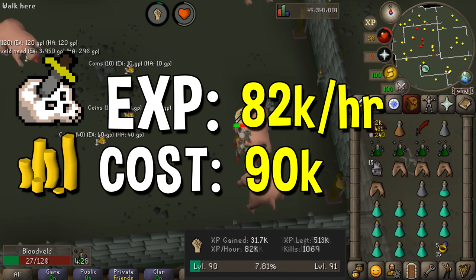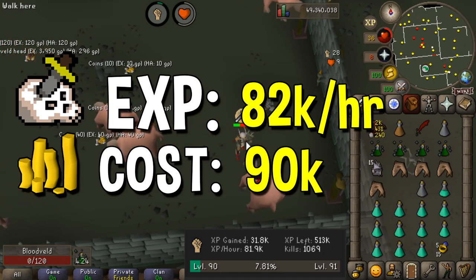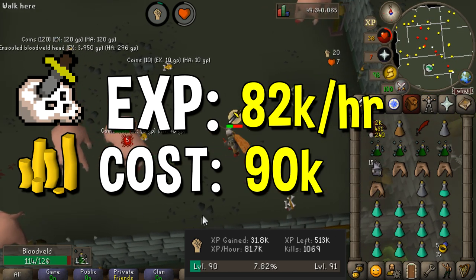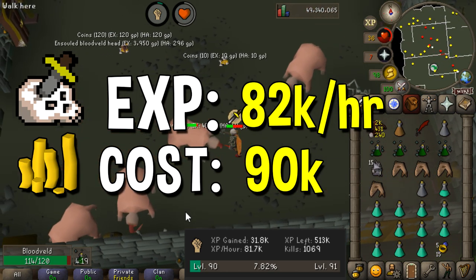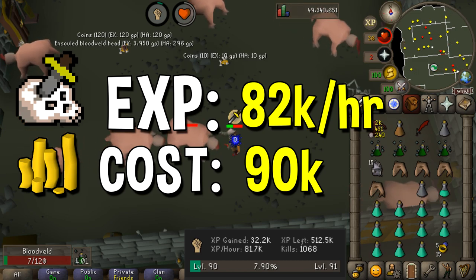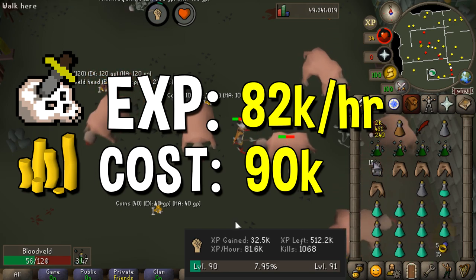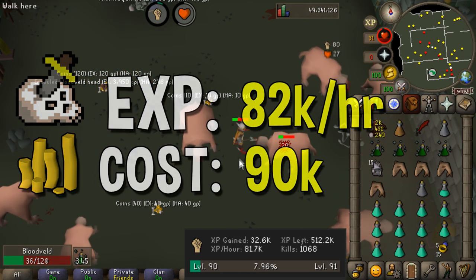The leaf-bladed battle axe has one of the highest strength bonuses on any one-handed weapon, making it actually pretty decent for strength training, and it only costs around 80,000 to 90,000 GP. However the requirements are level 65 attack and 55 slayer, which means it has a higher requirement than the dragon scimitar but still lower than the whip or any of the higher tier weapons.